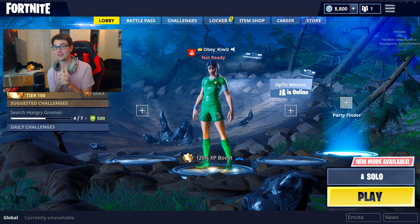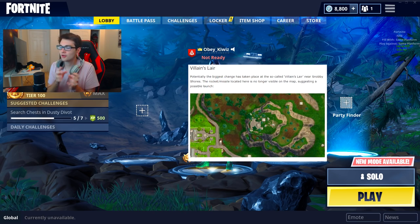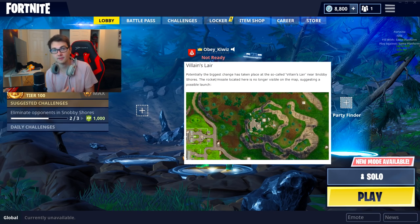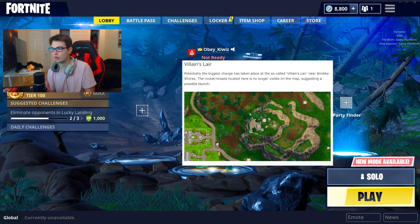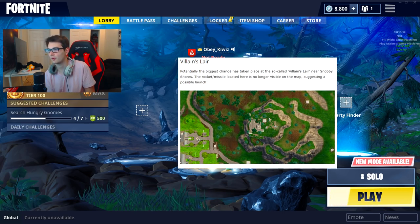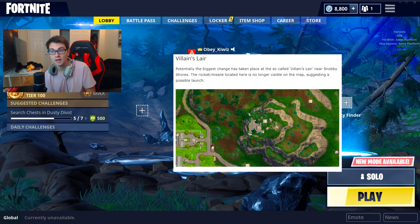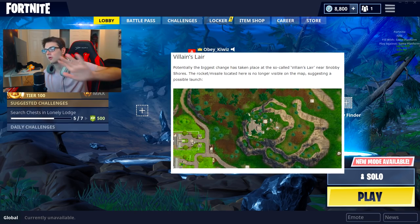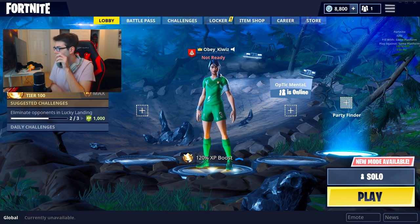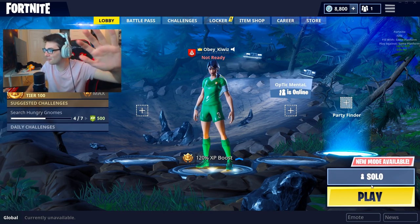For the third change — and this one is actually pretty cool too, probably the second coolest one — at the villain's lair, you can no longer see the rocket in the map, meaning there might be a launch that happens in the update. Like maybe a rocket launched somewhere and destroyed another part of the map. I see a lot of weird theories that Salty Springs is going to get destroyed, or Moisty Mire is getting destroyed — which would be insane. There's a huge theory behind Salty Springs going goodbye and I might make a video on that tomorrow. I like when Fortnite does these things; it makes the game more interesting.